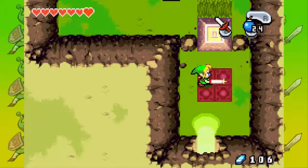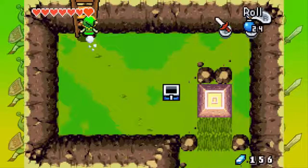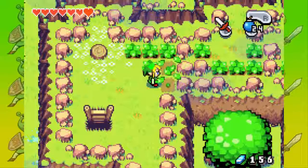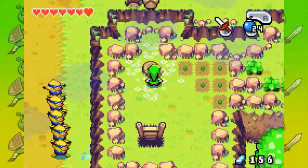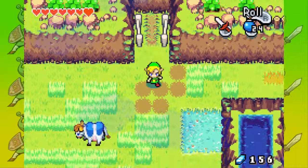Let's move this object and push it. 50 rupees — that is very nice. And this is a shortcut. There is something here, but we won't be able to access it until later.